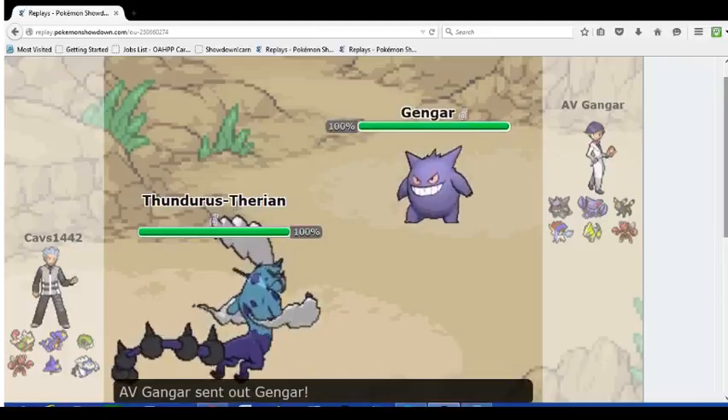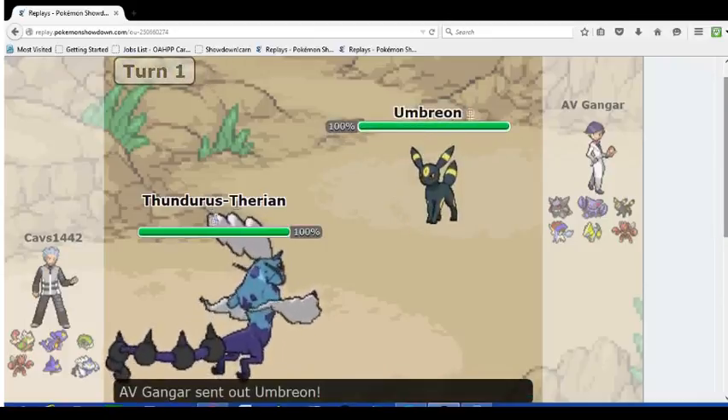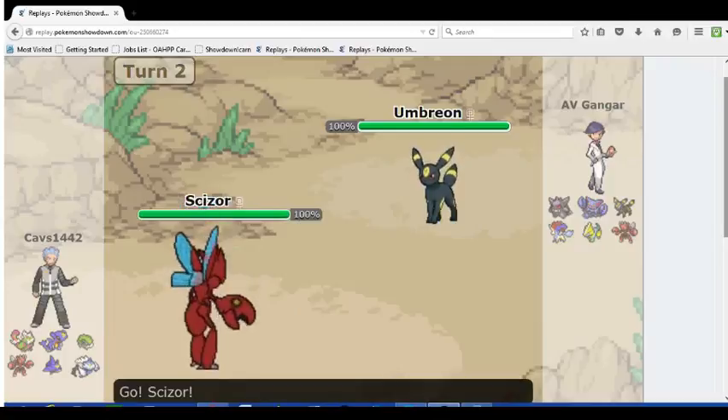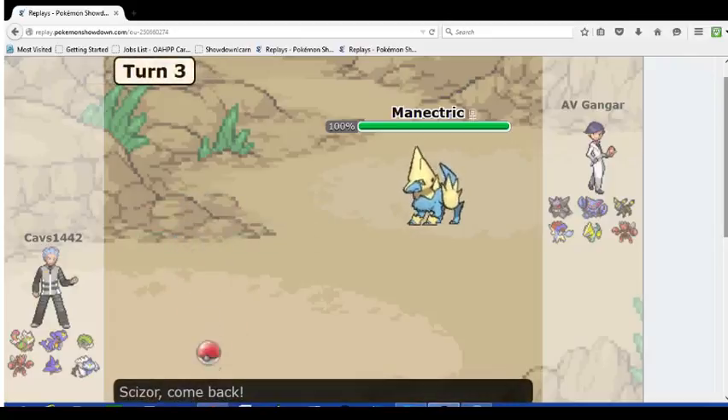I'll start off with the battle. I lead with Gengar, because whenever I see Garchomp I lead with Gengar — it's a really good lead. I pull Umbreon here on any special move, and he goes for Psychic, and I'm pretty sure — I can guarantee he's locked into that.